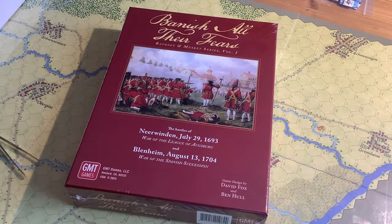It's February 13th, a Saturday, and we've got a real snowy day out there in Ottawa. So I'm locked in, and I figured, what better way to spend the day than learn a new game. I got Banished All Their Fears just last week, and it's going to contain the Battles of Near Wyndon, July 29th, 1693, which was part of the War of the League of Augsburg. This is a battle and a war of which I know absolutely nothing.